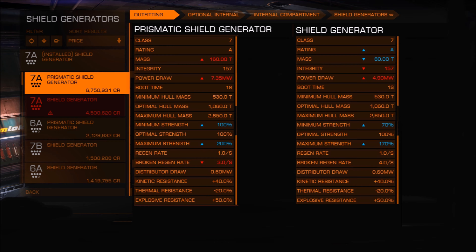The regen rate is pretty much the same. The broken regen rate — which I guess is when the shields are completely down — is slower on the prismatic. The distributor draw is about the same, and the resistances of both shields are the same. So that's the class 7A comparison.